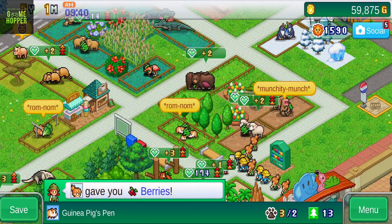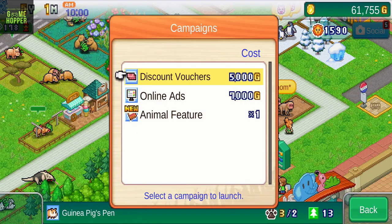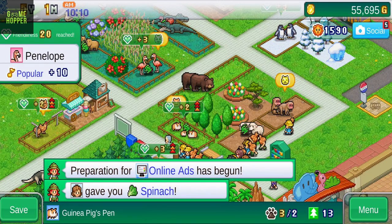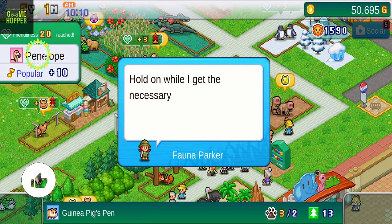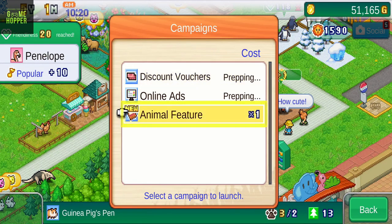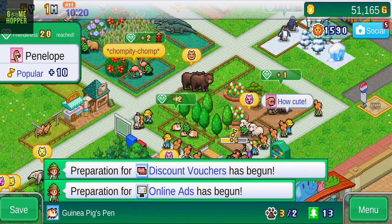One of the key features of Zoo Park Story is its PR strategies. You can undertake a variety of campaigns to bolster your business, from advertising in local newspapers to creating social media accounts. These strategies are particularly useful during bad weather conditions when the number of visitors is low. As you progress through the game, more strategies become available, allowing you to attract even more customers. However, not all strategies are created equal — some are more expensive than others but have a greater effect. It's important to use your resources wisely and not spend all your money on expensive campaigns. Balancing your budget and choosing the right strategies is essential to making your zoo successful.